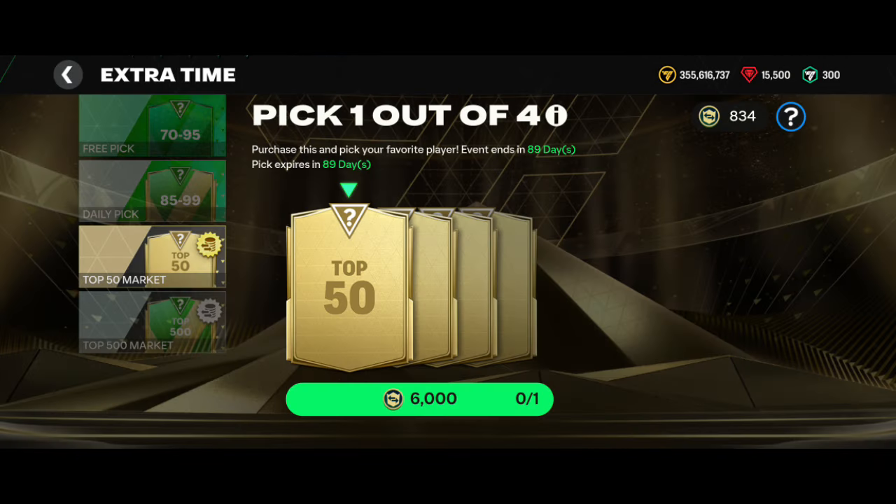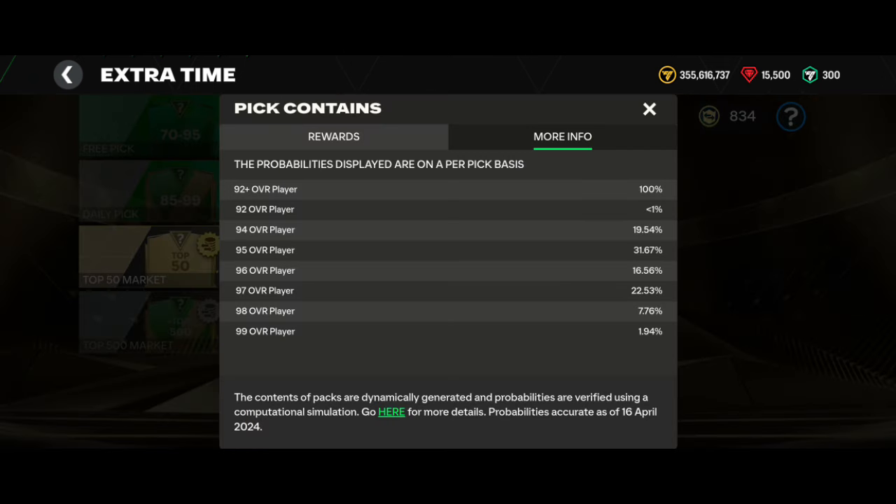I have a total of 84 tokens, and this is the pack that I opened. We can open the pack in one account. This is the top 50, which is the top 50 players in the transfer market value. The OVR minimum is 92, and the probability percentage is also 92.